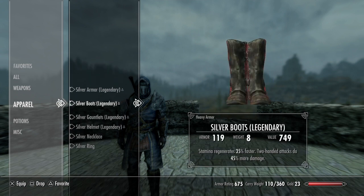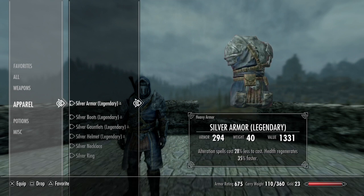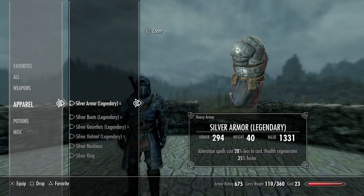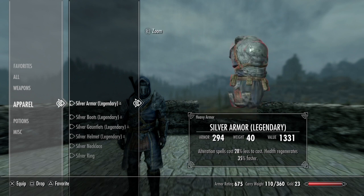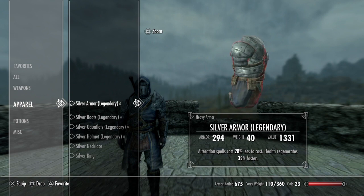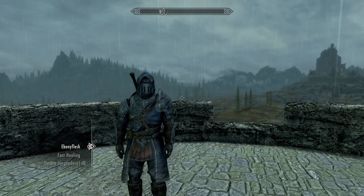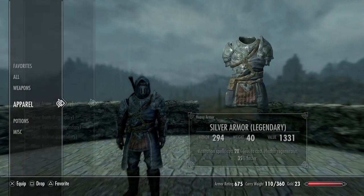For apparel, I obviously have the silver armor. The complete set, when fully upgraded and boosted by an enchantment, has an armor rating of 675, which is pretty good. The armor itself has a rating of 294, just a little bit shy of 300. I enchanted it so alteration spells cost 28% less to cast and health regenerates 35% faster. I chose to include some Ebony Flesh and Fast Healing just to boost this character a bit more.